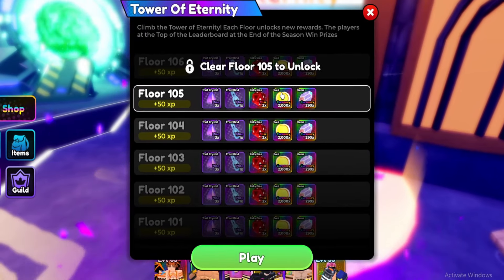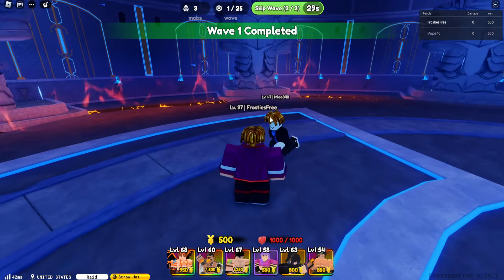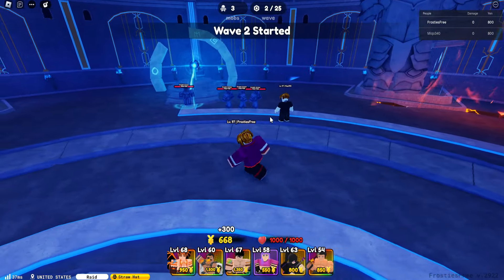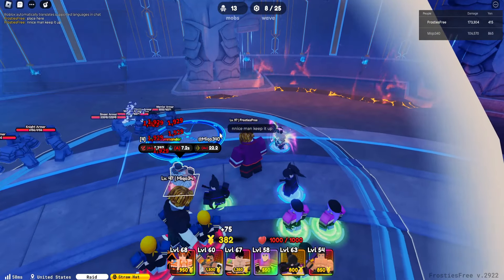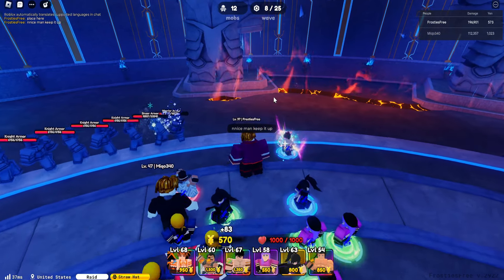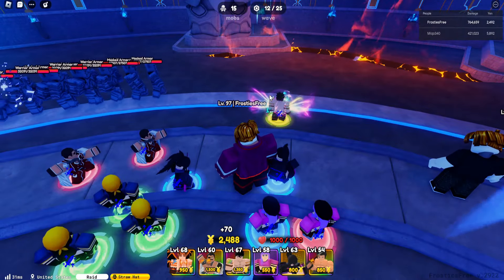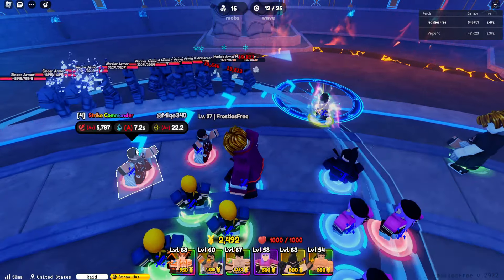Currently going to try and do a raid with someone I met in the lobby here — level 47. I don't know if we're going to be able to do this. He's doing a good job with that Striker Commander, just focusing one target and dealing a lot of damage — 5k, that's really helping out. As soon as we get Donut Dragon it's absolutely fine, this is kind of what happened last time. And with the extra damage we have here, it seems to be doing okay.